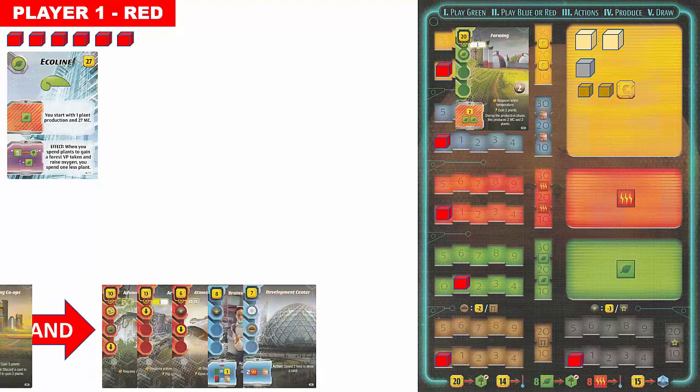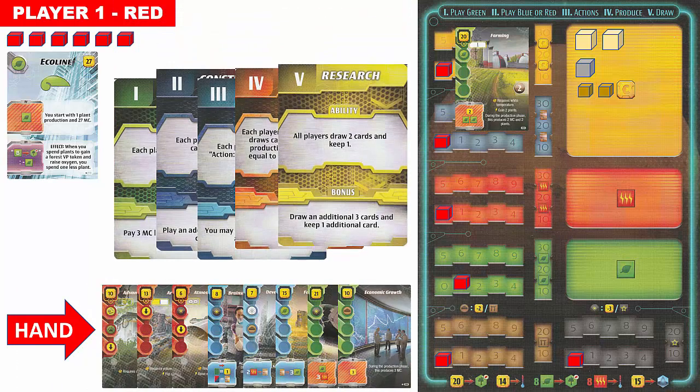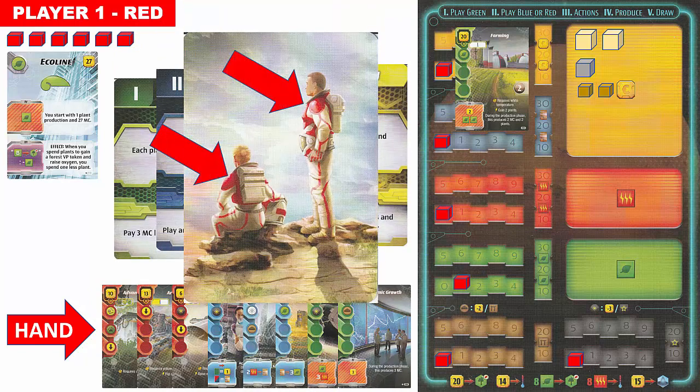Each player is then dealt eight project cards from the project deck; these cards are hidden from other opponents. Finally, we give each player a set of five phase cards corresponding to their player color, as indicated on the back of the phase cards. This completes the game setup.